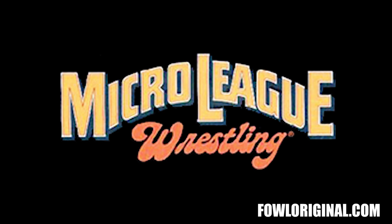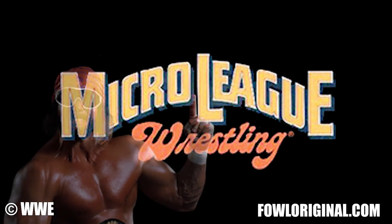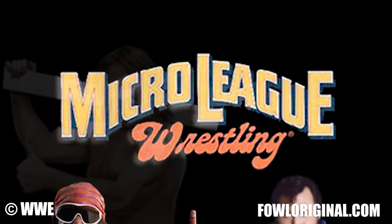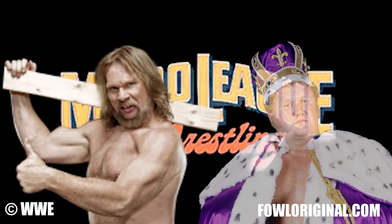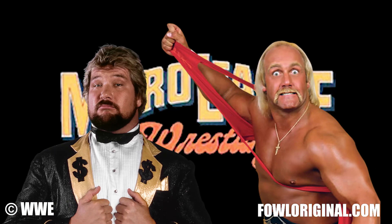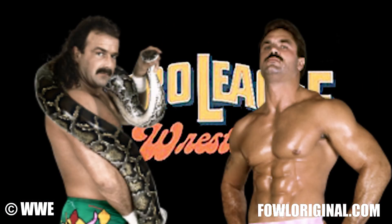Two expansion discs were released for the Commodore 64 and Atari ST in 1988, called the WWF Superstar Series. The first would have Randy Savage vs. Honky Tonk Man on side one and Hacksaw Jim Duggan vs. King Harley Race on side two. The second disc featured Hulk Hogan vs. the Million Dollar Man Ted DiBiase on side one and Jake the Snake Roberts vs. Ravishing Rick Rude on side two.